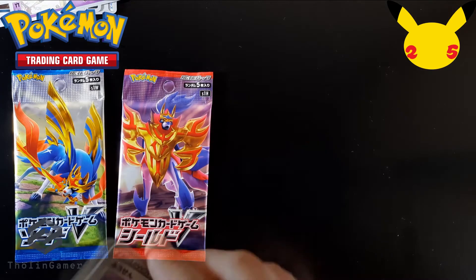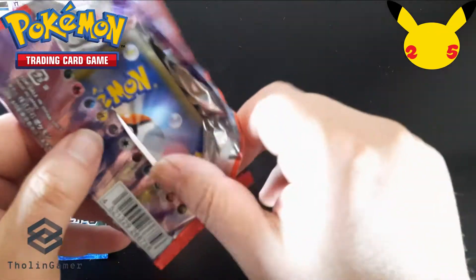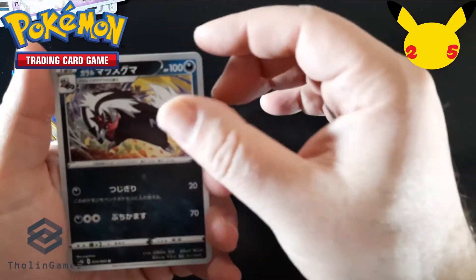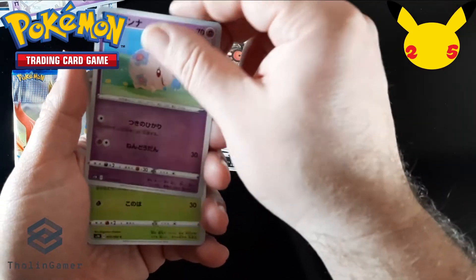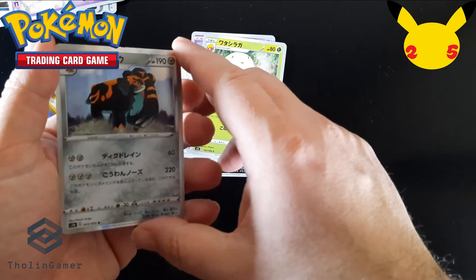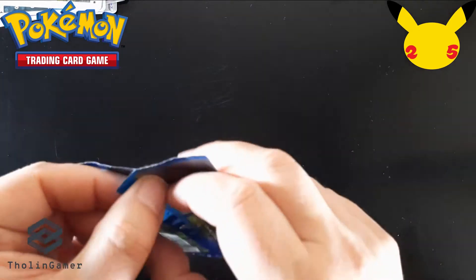Those Japanese releases are good for every collector to see how the Pokemon trading card game progresses in its birthplace, Japan. Here are the common cards from the next booster — most of them are also available in Western releases. The rare card for this booster is a Copperajah — a beautiful Pokemon.